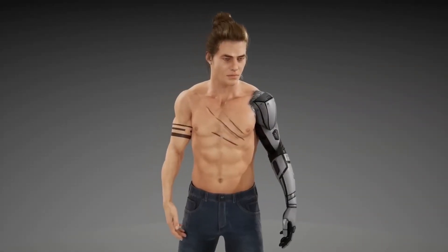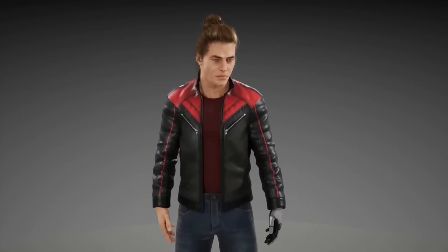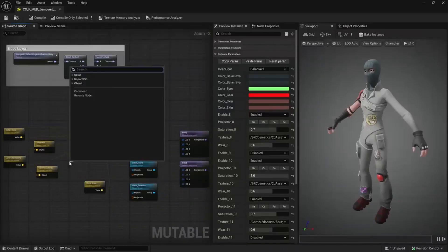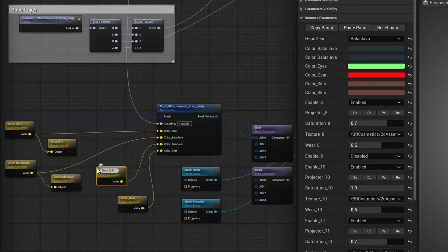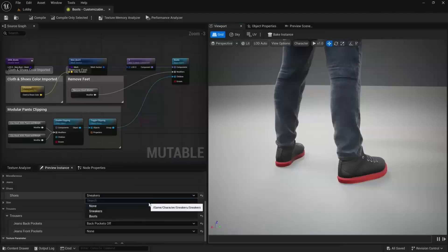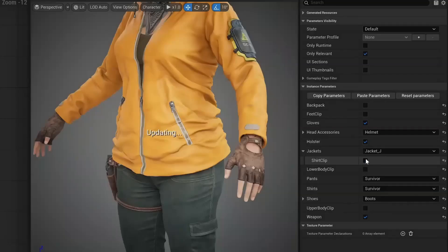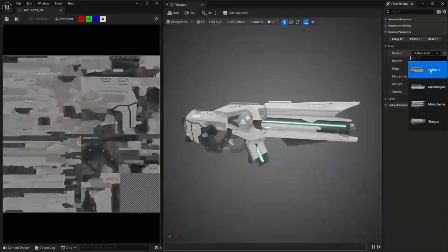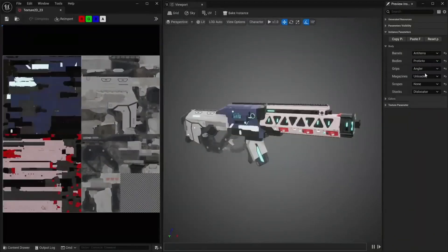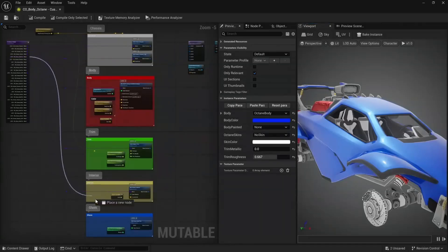Unreal Engine 5.5 will also introduce the Mutable plugin for character creation and customization. This plugin simplifies workflows by handling clothing interactions automatically, like hiding hair under helmets and tucking pants into boots. It also optimizes performance by reducing draw calls and merging mesh sections and textures. The Mutable plugin will ship as beta in Unreal Engine 5.5 with a content sample included to help users get started.